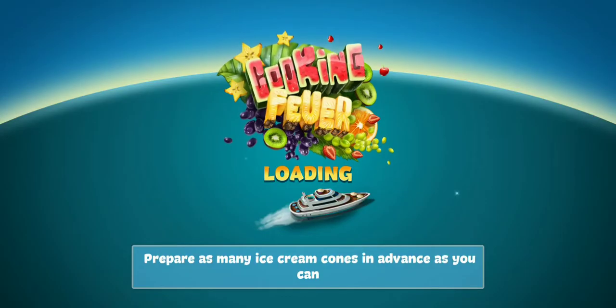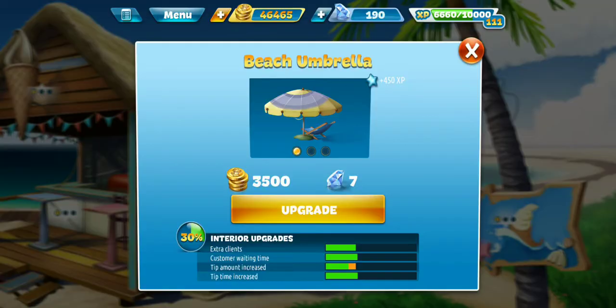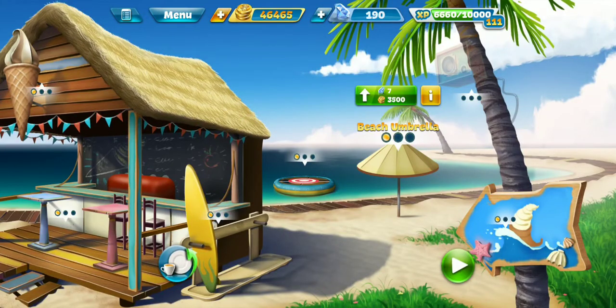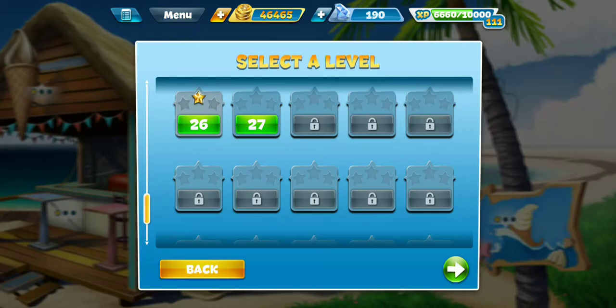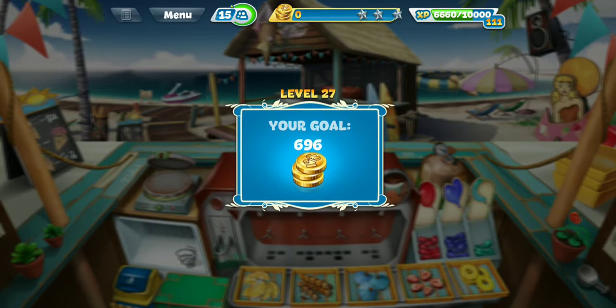Today we're at the ice cream bar. Let's check out our new interior upgrade here, which is the beach umbrella and will help with the tip amount increasement. Last time I was here I failed level 27 again, and guess what level we're doing for this video? It is level 27. Let's see if that beach umbrella can help us beat it.